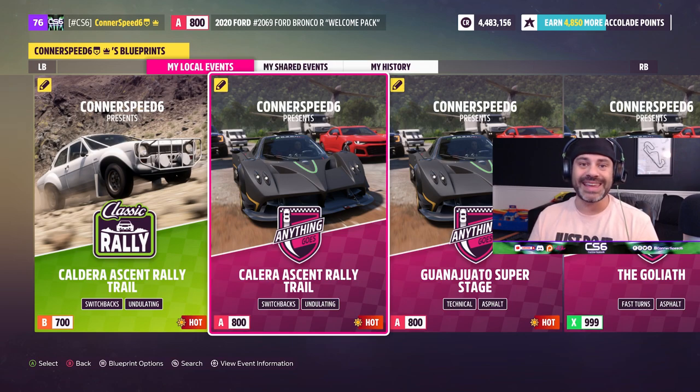If you would like to run any of my custom routes, all you have to do is follow me in-game as a creator - my gamertag is Connor Speed 6, and Connor is with an E, so always remember that. Be sure to leave me some feedback down below if you do choose to run some of my races - I'd love to hear from you. Feel free to drop some of your custom events for me as well. There's a link to my Discord down in the description, as well as all my social media - Instagram, Facebook, and Twitter. That's gonna do it for me today. I really hope this video helps you build some custom routes moving forward. Thank you so much for watching - until next time, I am Connor Speed 6, much love everyone, see you soon.